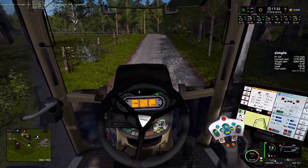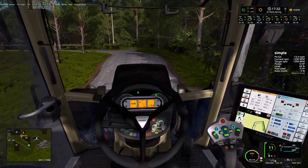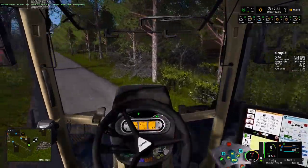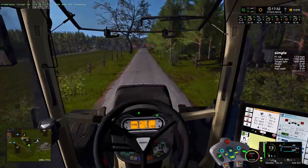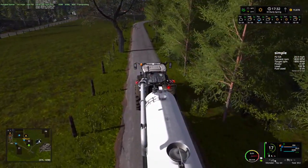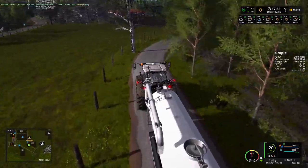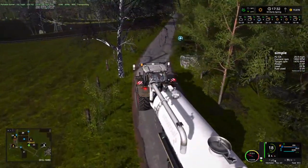Big hill, crazy frame drop. We're looking at forest - yeah, a ton of trees. This is really a beautiful map, wow.